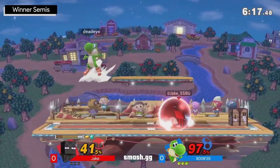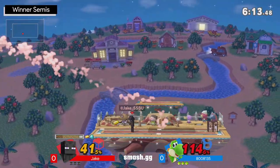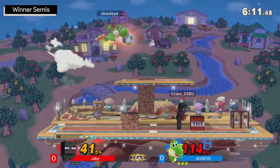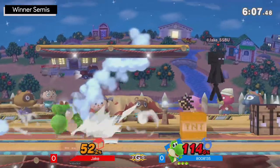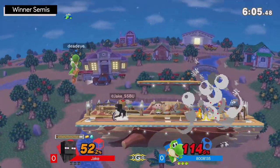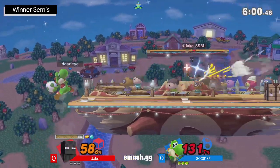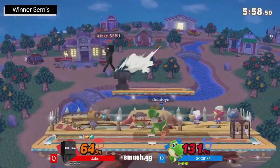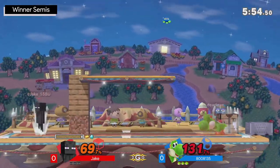800 here up against Jake, doing a pretty solid job just trying to avoid a lot of things from Steve, using the egg roll a little bit, trying to move around. Nonetheless, 800 still down at 114, Jake on 41. Definitely trying to stop. Okay, that was scary. Jake almost actually cleaning up that stock, not able to find it quite yet though.